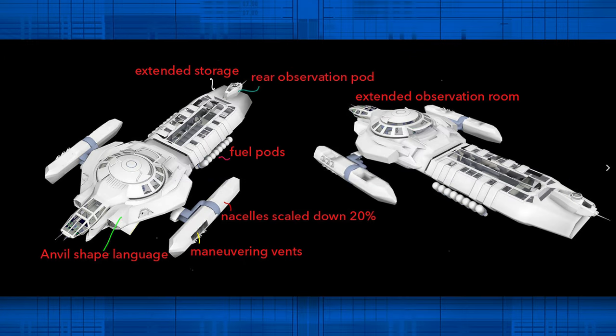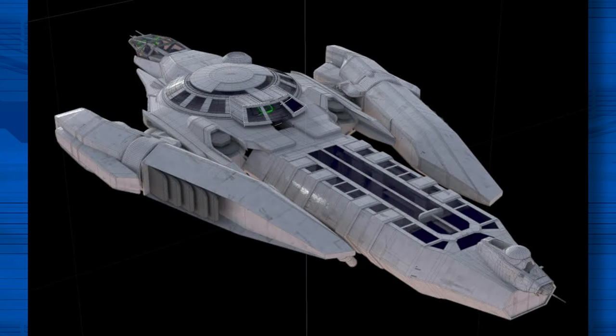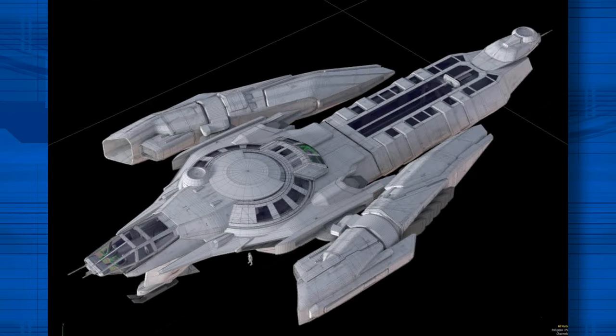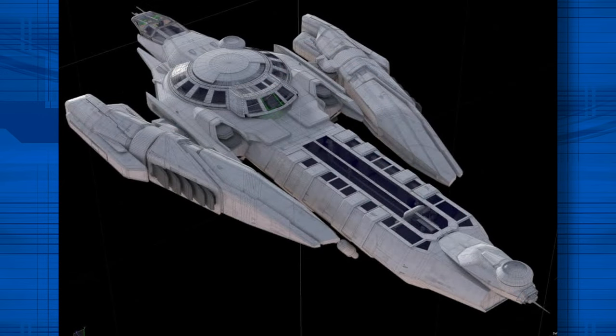Further refining the design, he evolved the detailing and functionality of the engines and cockpit, alongside extensive interior design enhancements. One notable innovation was the large nose landing gear strut, which doubles as an elevator. This feature efficiently transports crew members from the ground to the main and cockpit levels, streamlining movement within the ship.